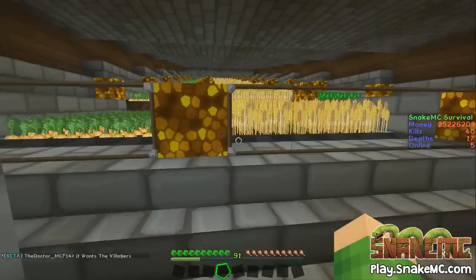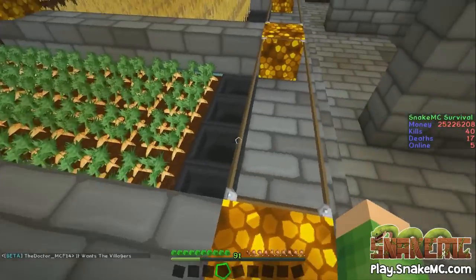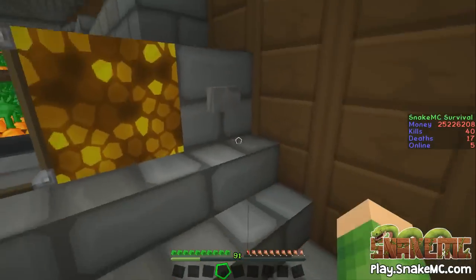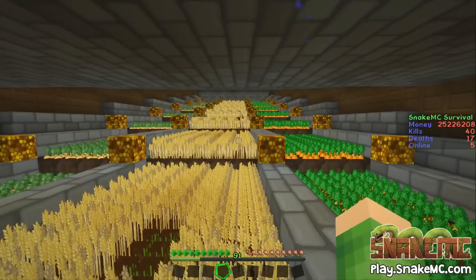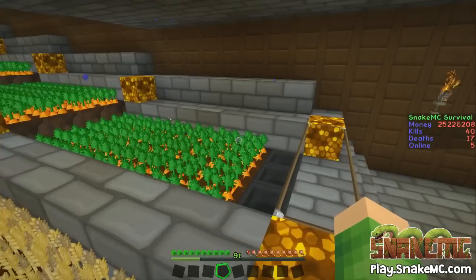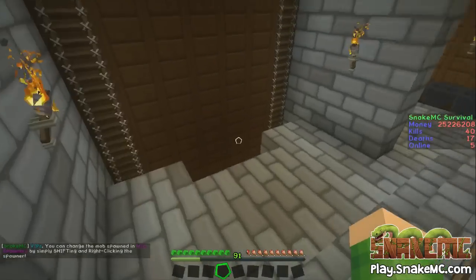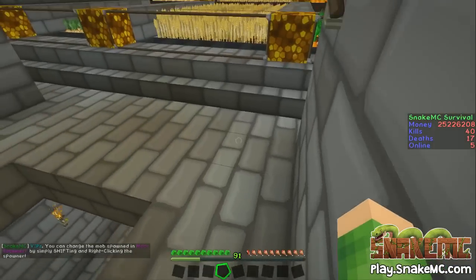We have the wheat farm, which again looks like it's all automated. So clever — I love it. There is a button there. Oh, sweet and carrots. The water will come down out of the dispensers and clear it all up, all get picked up by the hoppers and drop down into the sorting system. So it is totally, totally automated. It's a shame you can't get automated replanting — that would be very clever.